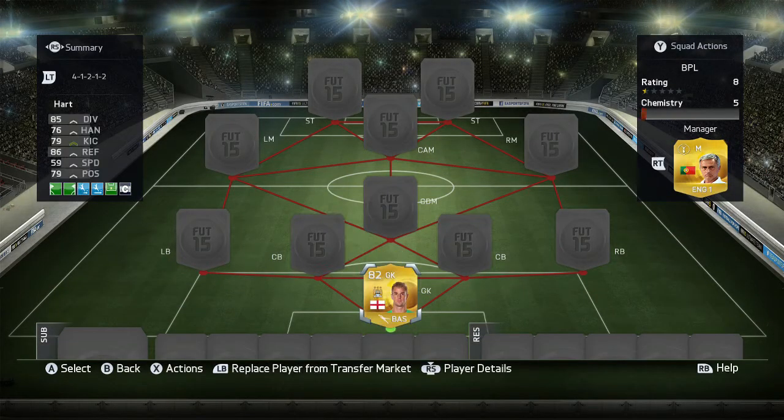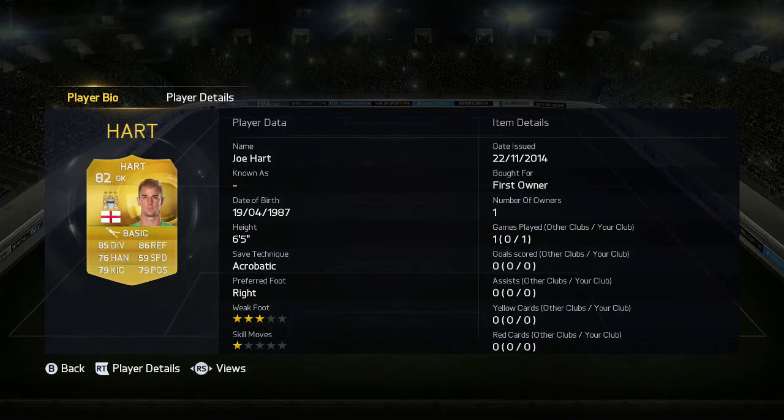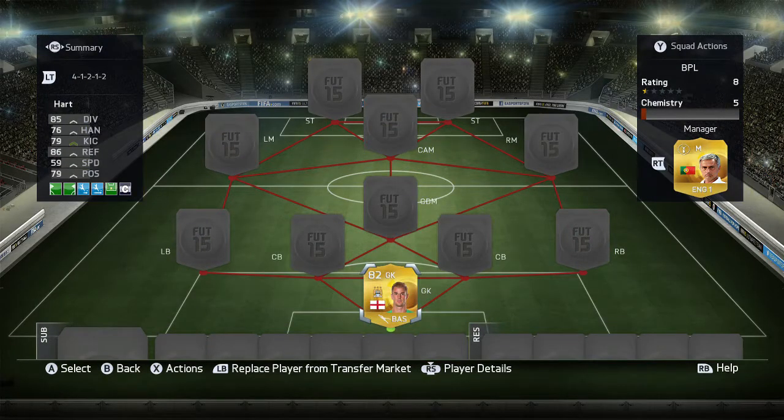First, the goalkeeper — my goalkeeper is Joe Hart. This guy is a solid goalkeeper. Even though he's only 82 rated, I do think he deserves a higher rating. He has 85 diving, 79 kicking, 86 reflexes, and 79 positioning. He's actually really good for the rating, and he's six foot five, which is absolutely huge. He's first owner.